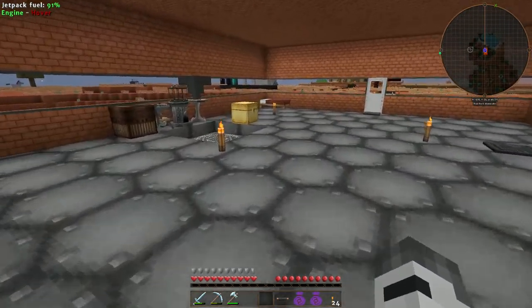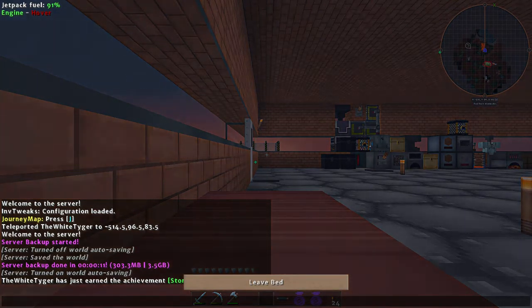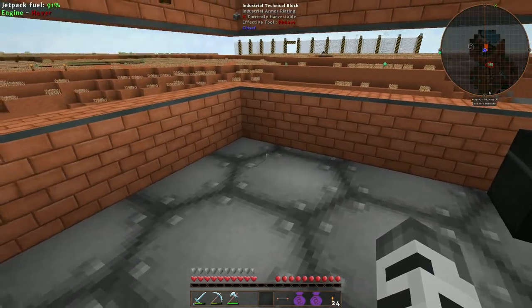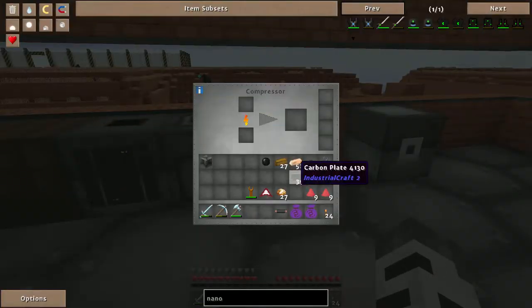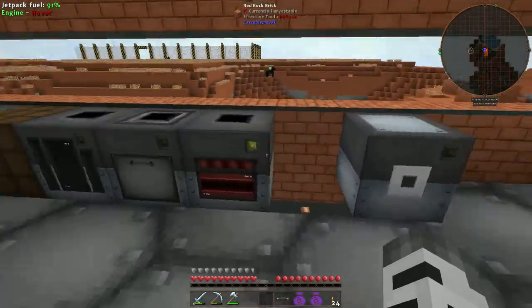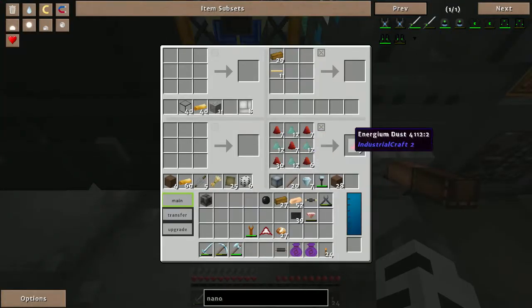Sun's setting so we'll get some sleep. By the way, if anybody's noticed my mining dimension portal is not there anymore — Tryonis had accidentally labeled my portal as the community portal, and as a result he kept teleporting back into my base. He mentioned that was frustrating in one of his videos, so I just removed mine and I'll use the community portal instead. Also, with the compressor, you only make one energy crystal at a time and since energy crystals don't stack, you've got to pull them out in order for the compressor to finish compressing.